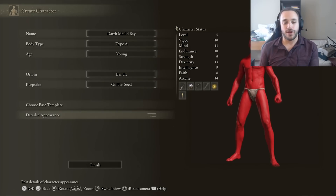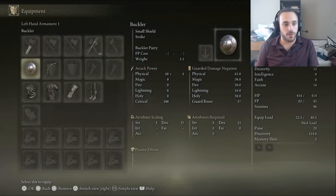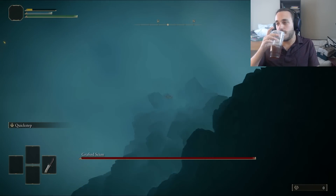Since none of the starting classes have a twin blade, we'll kick it off as a bandit. They're wearing the black outfit I want and have great dexterity and arcane, two of the most important stats for the run. We'll get a twin blade in less than five minutes anyway. After I jump off the cliff, put a timer on the clock — let's speed run this thing.